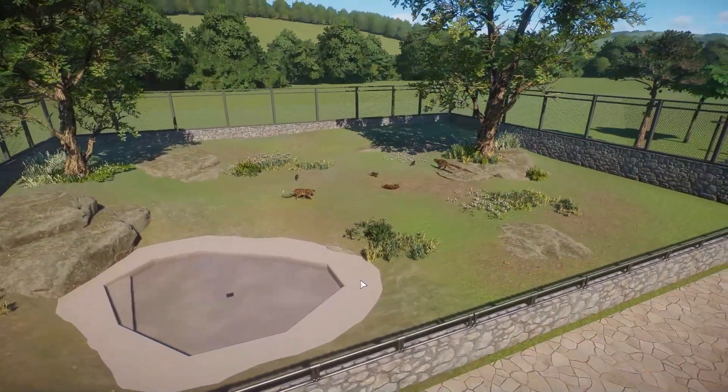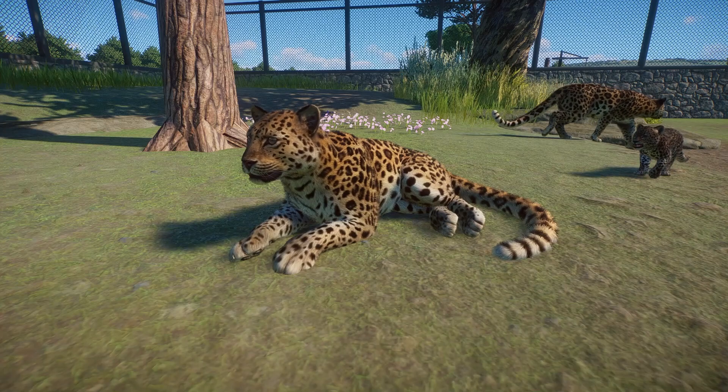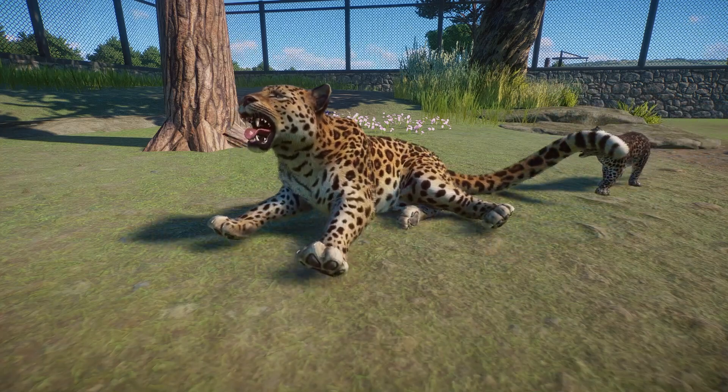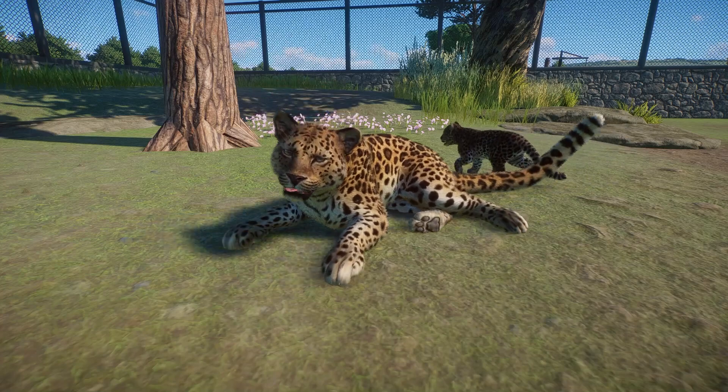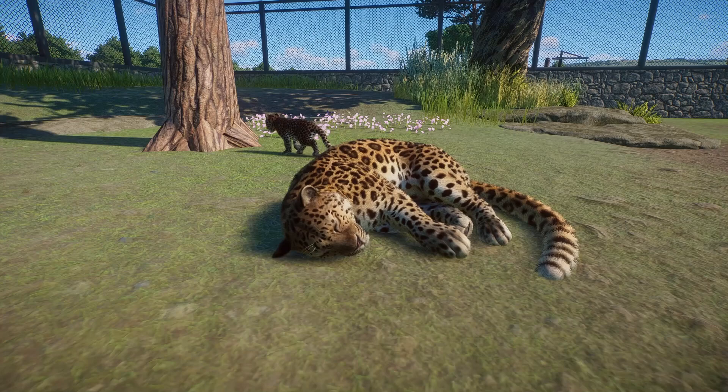Let's go ahead and jump into the animations. I spent way too much time watching these guys and collecting lots of footage. The first animation we're going to see is a simple nap. They're going to stretch out their little paws, take a big yawn, and then curl up into a little ball. This is an animation that we've seen with other cats in the game, so nothing new, but it's just very cute to see the leopard do it.